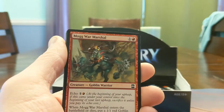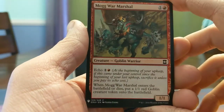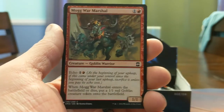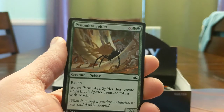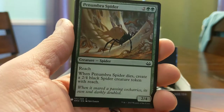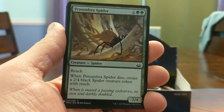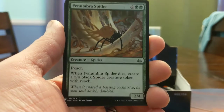Mogg War Marshal — I have died to this card before. One of my previous friends in Magic used to play a lot of goblins. Penumbra Spider — four mana, 2/4 reach. When it dies, get a 2/4 spider token with reach. This card's pretty good, pretty hard to get past without a four power flyer.